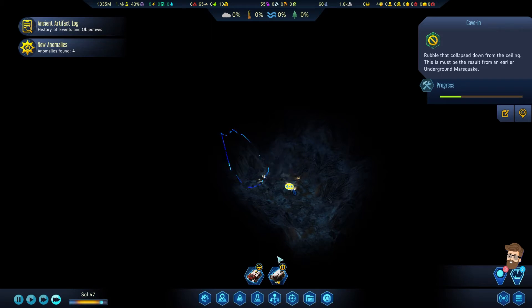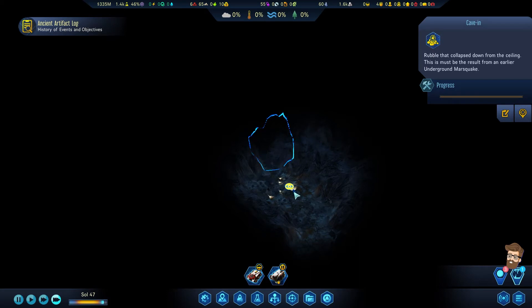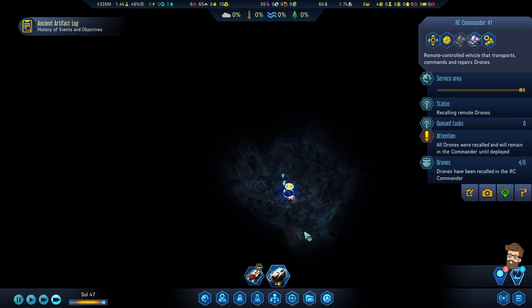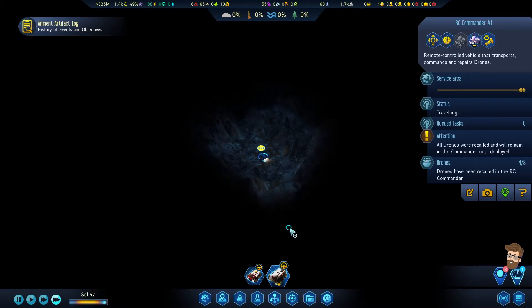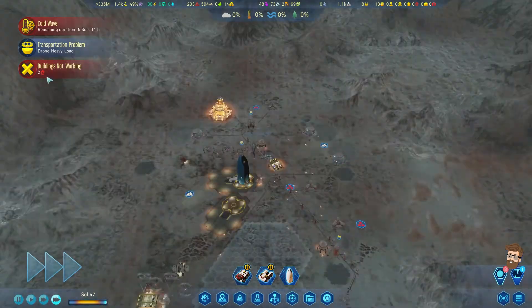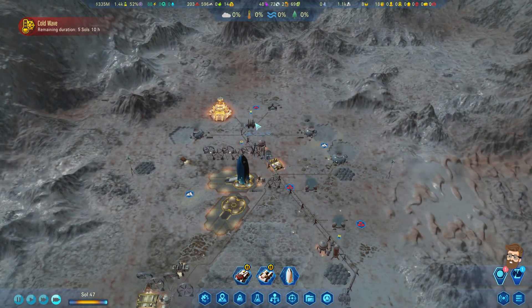I'm trying to see if there's anything else back here behind this. Nope, that's the end of that tunnel. I'm going to pack these drones up and head on to the next location. I'm just going to keep scanning around the underground. One automated factory, one tower — it just doesn't have enough electricity.